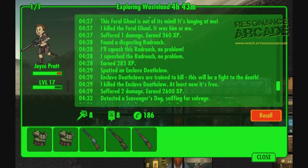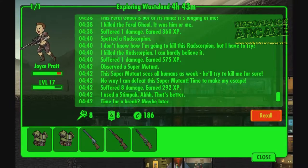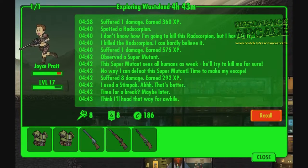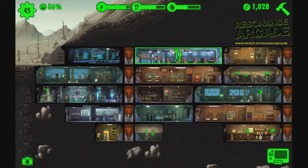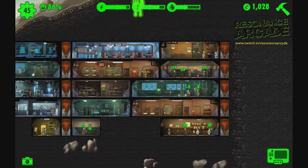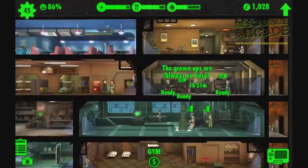Dwellers can die out in the wasteland, and they can also die inside your vault. To revive them, all you need to do is spend a few caps — up to 500 caps in my experience — to regenerate them, and there's no other detriment to it. It doesn't cost real money. It does get more expensive the more advanced the dweller is, but that's the limit of the expenditure.